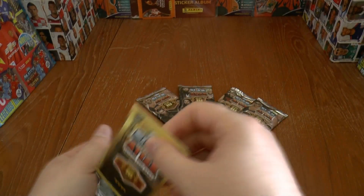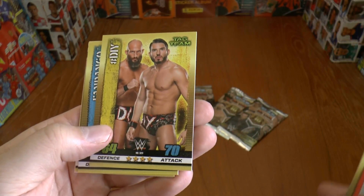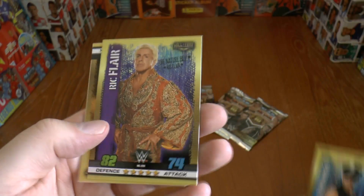Legends are included within this collection as well. Here we have Finn Balor, Roman Reigns, DIY Tag Team, Fandango — looks a bit cheesy there — Ric Flair, one of the legends, and a Hall of Fame card.